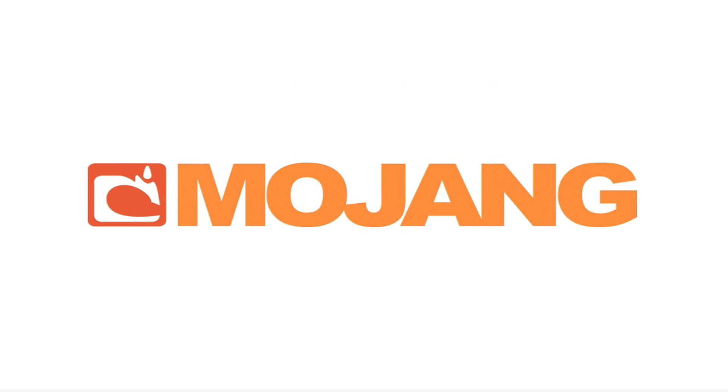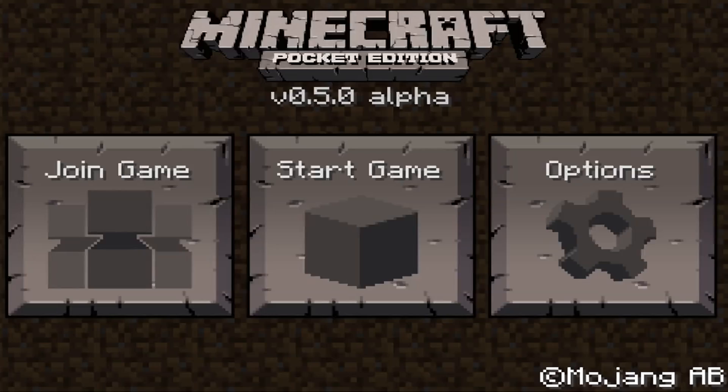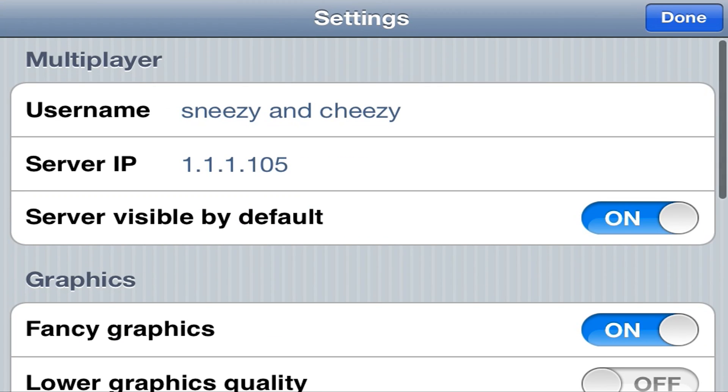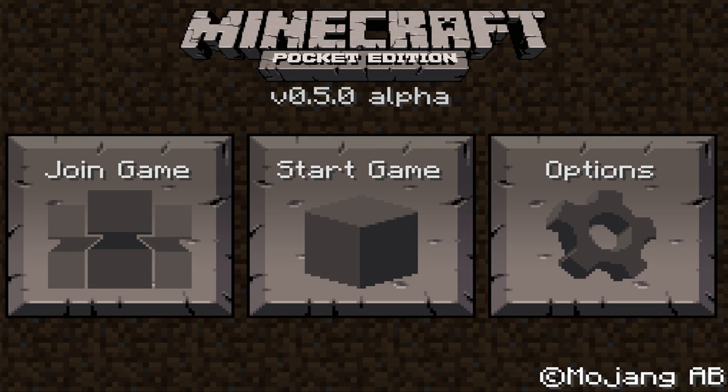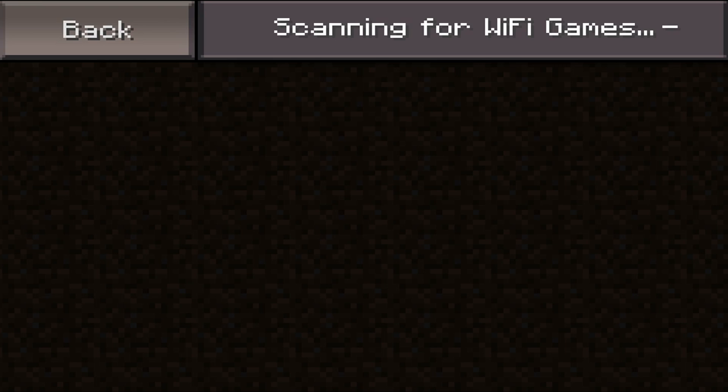We can just go inside the game just like this, and it is going to be on the Cydia repo — the link will be in the description. Once you get in the game you just have to go into options and you'll find a new section for server IP under multiplayer, just like that. You can go ahead and change the IP or put an IP for the server you want to join. Once you're done you can just click done.